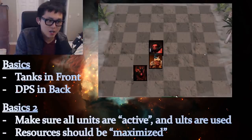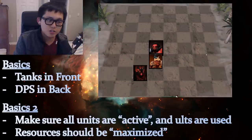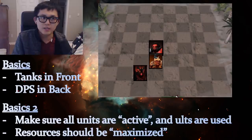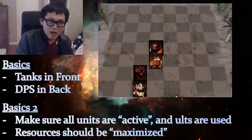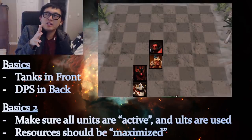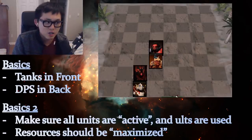The second basic is making sure all your units are active and their ultimates are used. Active means they're not jumping around doing nothing — each unit should be tanking damage, gaining mana, or dealing damage. For example, if you place a Clockwork in the back, he has to jump three times before he's activated, which wastes three to four seconds. Your positioning should prevent this.